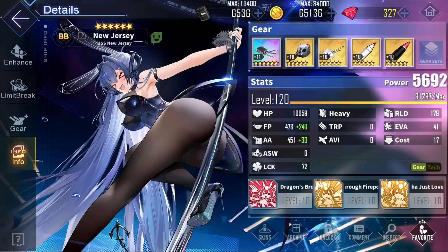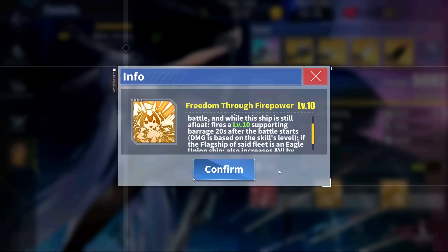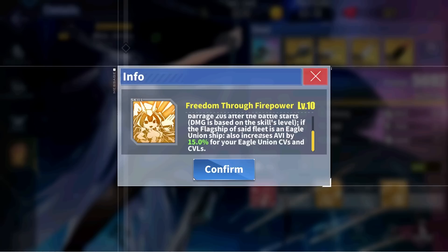For New Jersey's second skill, just like Warspite's retrofit skill, she decreases the spread of the main gun by 5. Additionally, whenever a fleet that New Jersey is not in engages in battle, New Jersey fires a supporting barrage 20 seconds after the battle starts. And on top of that, if the flagship is from the Eagle Union, New Jersey increases the aviation of all Eagle Union carriers and light carriers in that same fleet by 15%.